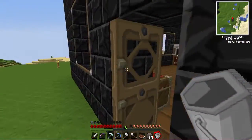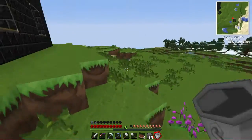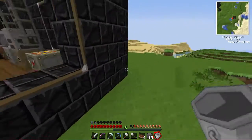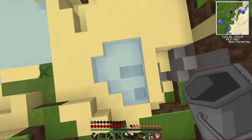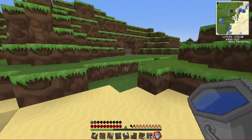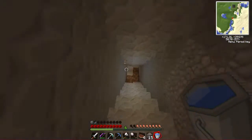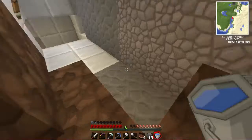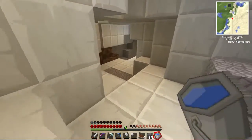Now let me grab a bucket of water. Let me go get some water — I think there's some right here. Actually if we jump down we can get some. I need to grab a bucket of water and go turn some lava into obsidian. I don't want to use too big of a lava pit though, because I want some of the lava for my geothermal.